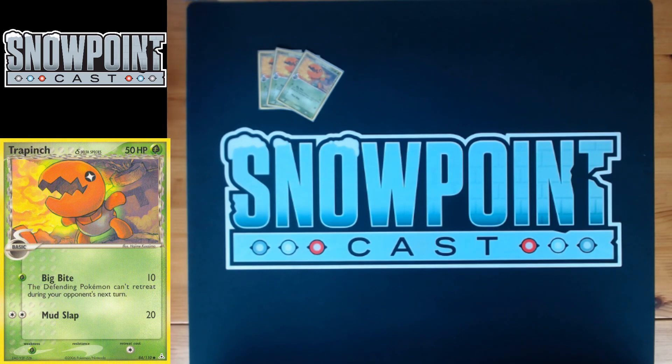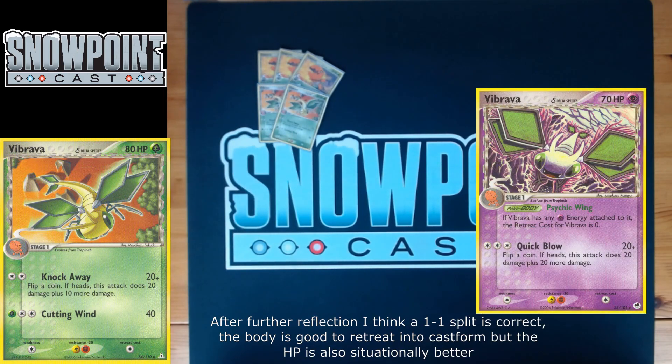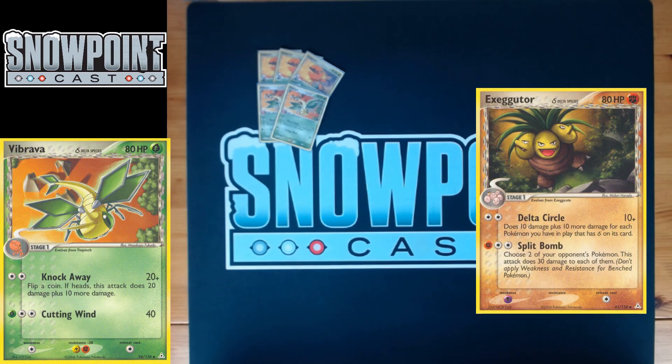You also play two Vibrava. There's another Vibrava that is actually better — it has a Poké Body that's a buff — but this one is okay as well. It's got 80 HP, single retreat, and resistances to both Lightning and Fighting type. Those are two really prevalent attack types in this format. Double resistance is really solid, especially Lightning — Rayquaza Delta Species is a really powerful attacker that shows up in many decks.